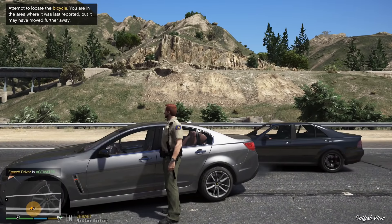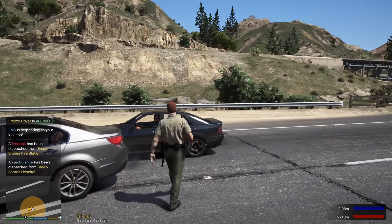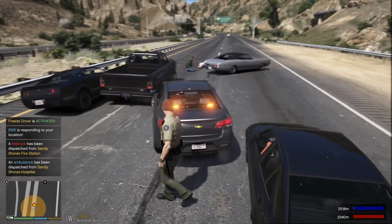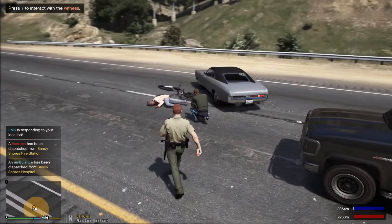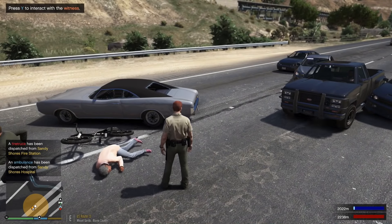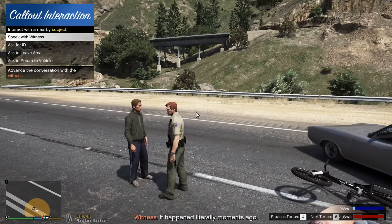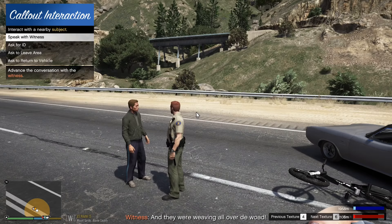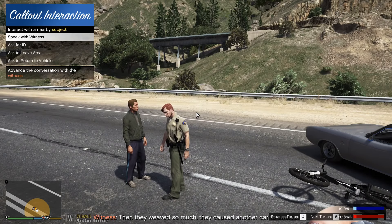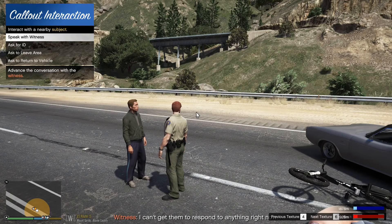Dispatch, Lincoln 18, we're on scene — looks like we have a downed bicyclist. Go ahead and roll EMS. A witness approaches: 'Officer, I just witnessed this incident. It happened literally moments ago. This person was crazy cycling on the road, weaving all over the place — I was following a couple of car lengths behind. They weaved so much they caused another car to swerve.'